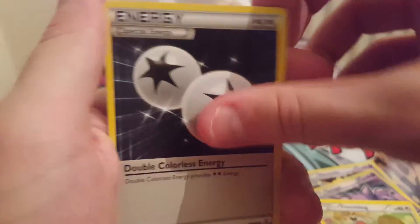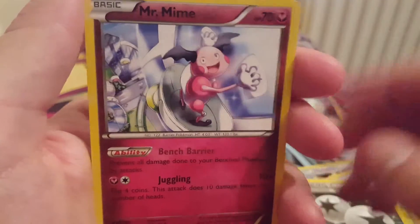Fletchling. Double colourless. Mr. Mime. Mr. Beedrill. Wish you got more than two packs in these.